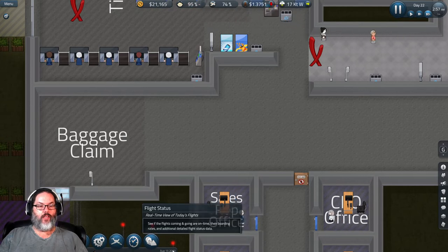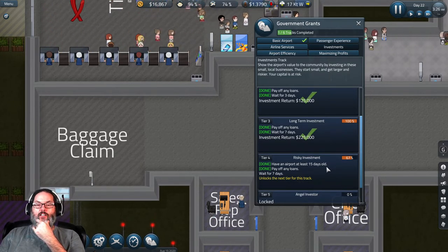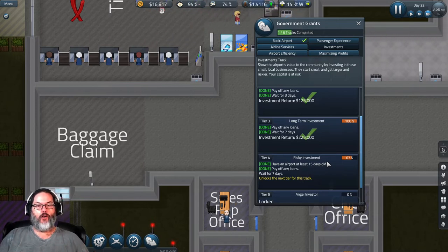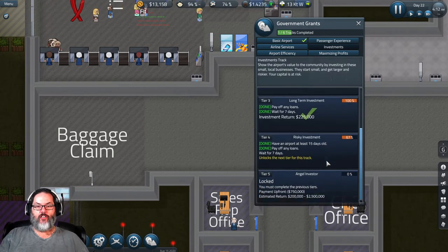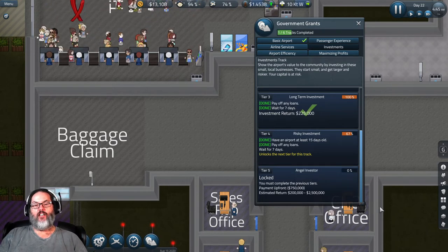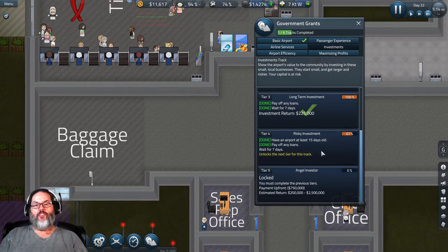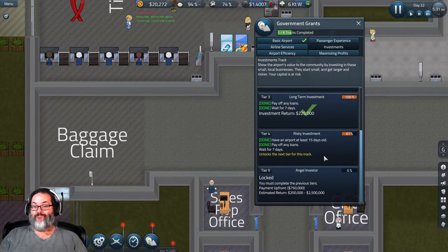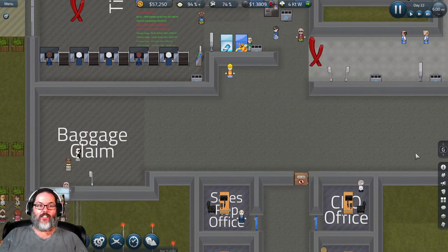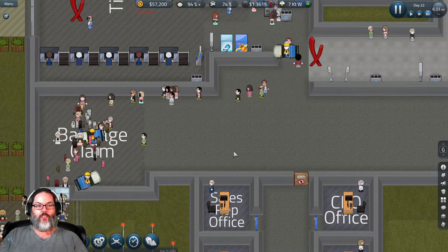Oh, I just screwed up again — I just did risky investment. I didn't want to do that. So what is investing? You put money into something in hopes for a big return. The angel investor option: you pay three quarters of a million dollars and at the end of eight days you get back between 200,000 and 2.5 million. In this risky investment you pay out 250,000 and get back somewhere between 150,000 and 500,000. We have to wait seven days. I did that in my solo save too and it actually bankrupted me because I didn't realize it was a 250,000 outlay.